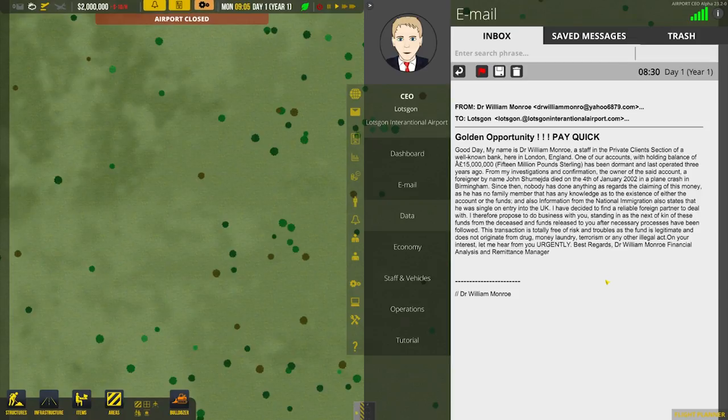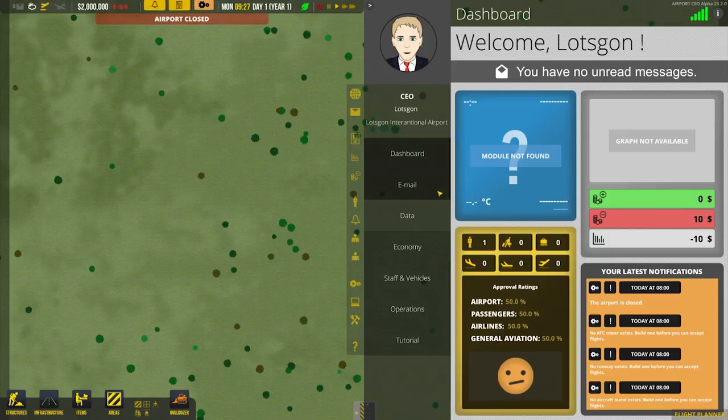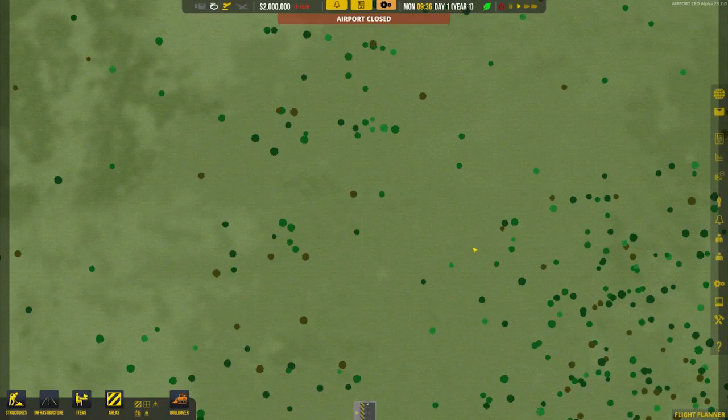I therefore propose to do business with you, standing in as the next of kin on these funds. Transactions totally risk-free, apparently. The next bit's quite funny — 'This transaction is totally free of risk and troubles as the fund is legitimate and does not originate from drug, money laundering, terrorism or any other illegal act.' Very convincing, I must say. 'On your interest, let me hear from you urgently' — in big capital letters. Best regards, Dr. William Monroe, financial analysis and remittance manager. We can't actually reply to that, which is a bit — I'm going to save that though. I like that. I'd not actually seen that before; I didn't get that last time. It's quite a nice little Easter egg — junk mail within your emails.